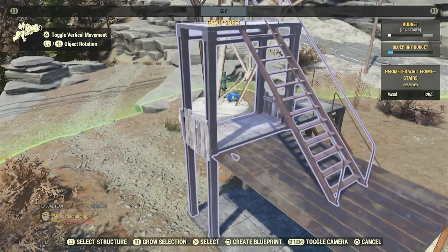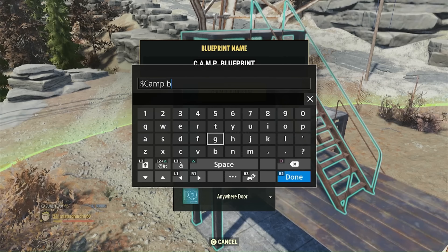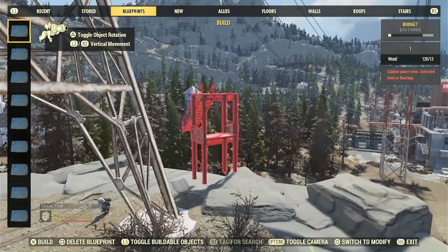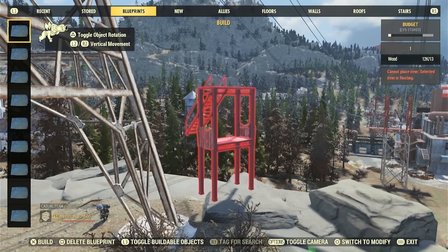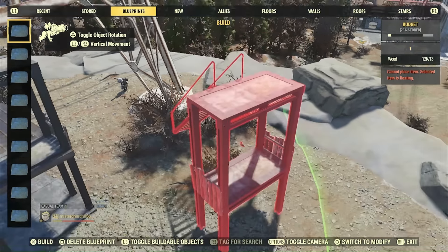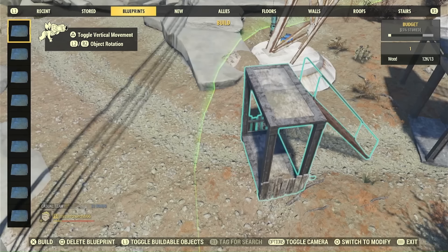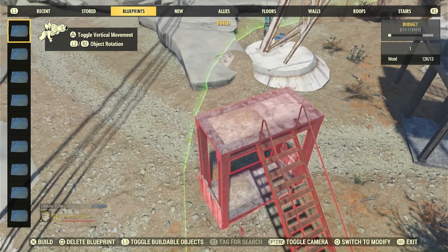What this does is: the stairs are the thing holding that bottom piece up, and the bottom piece is what's holding our railings. Because the stairs are on top, it allows us to shove that bottom piece down into the ground. The little floor decor item — which may or may not be necessary, maybe the stairs are doing the job — will allow us to place it down.